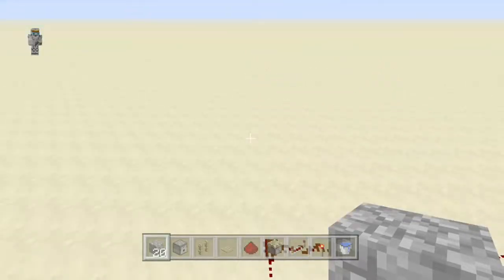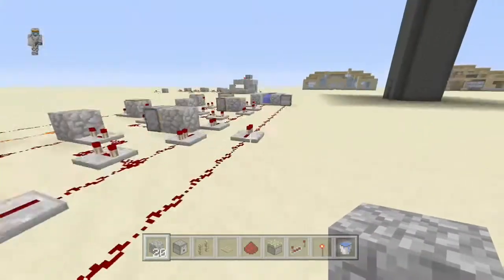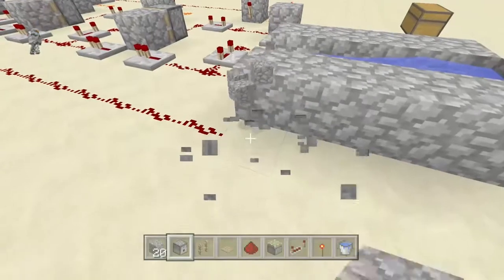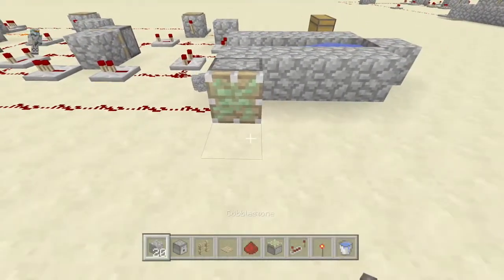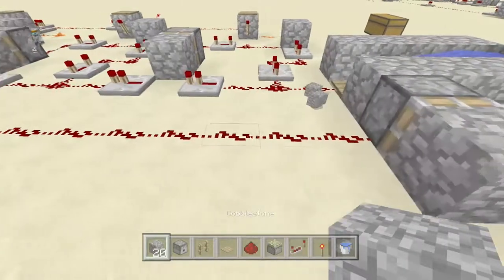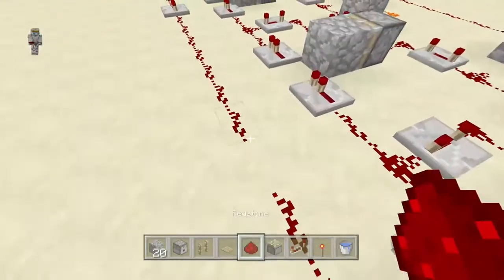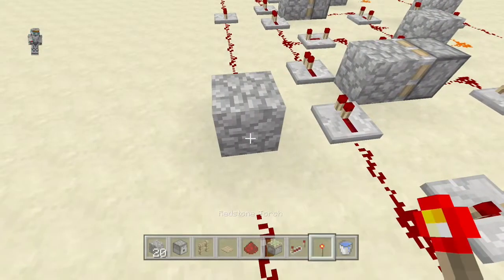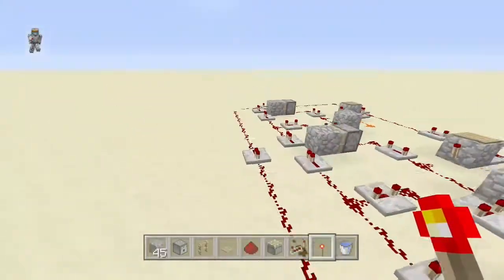If you don't add the reset at the end — where it resets the pistons — it'll cost the initial amount, like four as it is right now. But as soon as someone throws in another item it'll only cost one from then on.